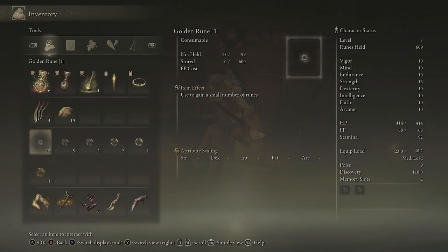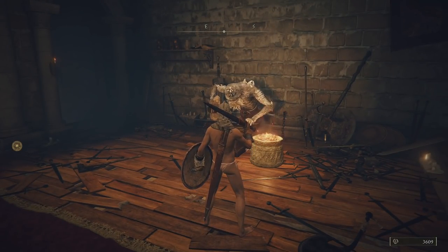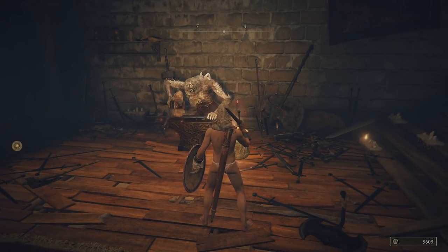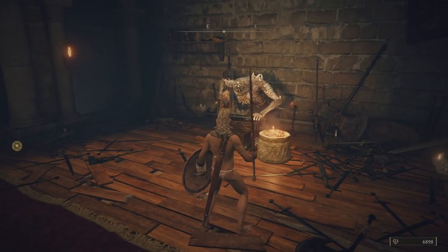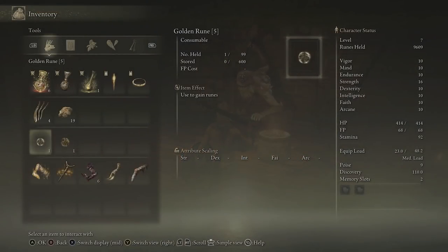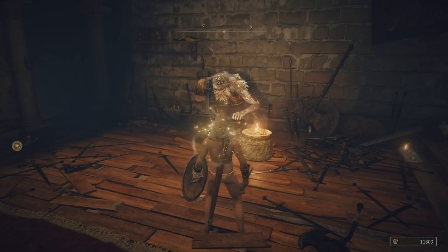If you want to use multiple, for example I've got 15 of the level ones, select it, go to Use Selected, select your quantity, then confirm. Using them all — that's going to give me 3,000. You should have enough golden runes to put yourself up to over 10,000 runes. The five level ones gave 2,000. Two level threes are worth 1,600. Two level fours are worth 2,400 — it builds up very quickly. A level five golden rune is 1,600 by itself, and the level six is 2,000 runes by itself. I've got 13,000 — you should have at least 10,000 at this point.